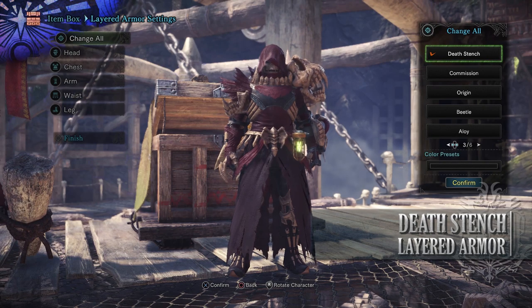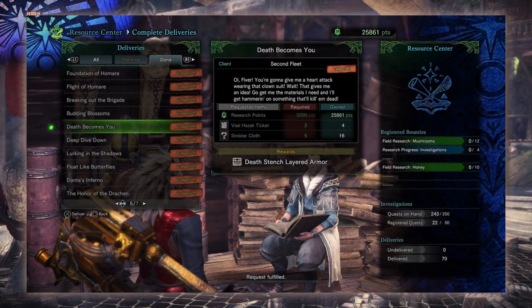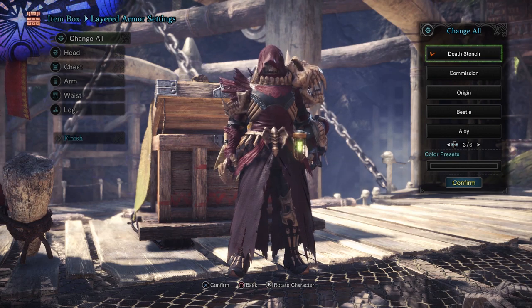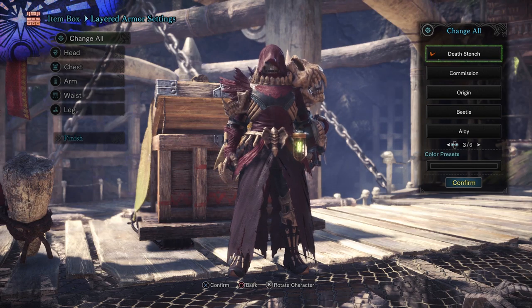Next is the Death Stench Layered Armor, which gives you a Grim Reaper Layered Armor. This is from the delivery Death Becomes You. To gain this you need Research Points, Valhazak Tickets and Sinister Cloth. Valhazak Tickets are gained from doing Arch-Tempered Valhazak and the Sinister Cloth is gained from your Tailrider Safari.